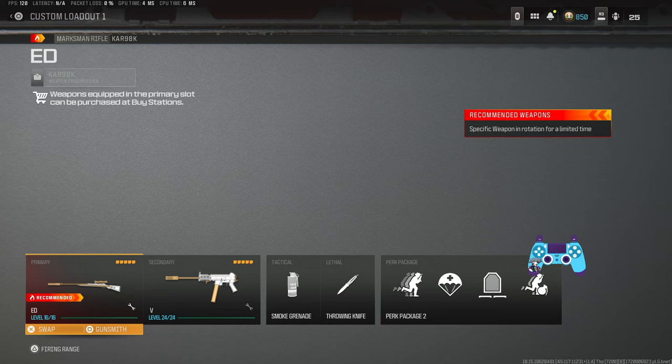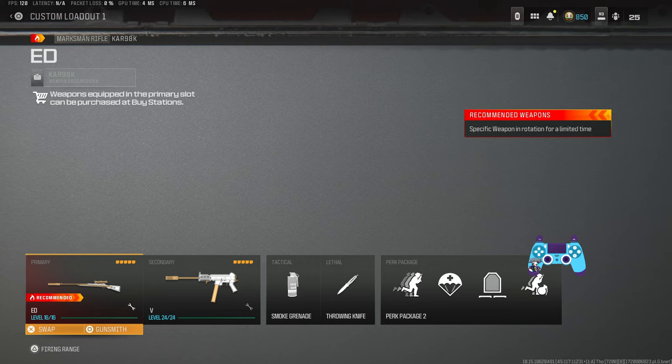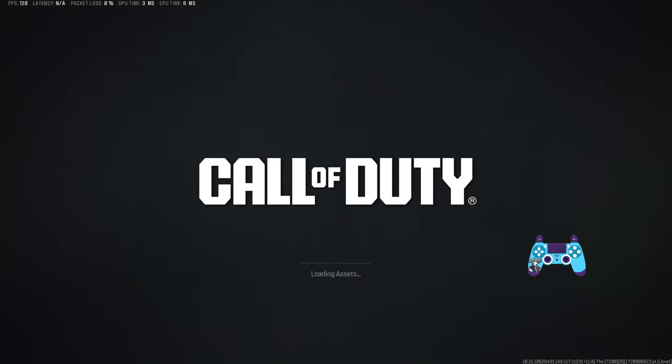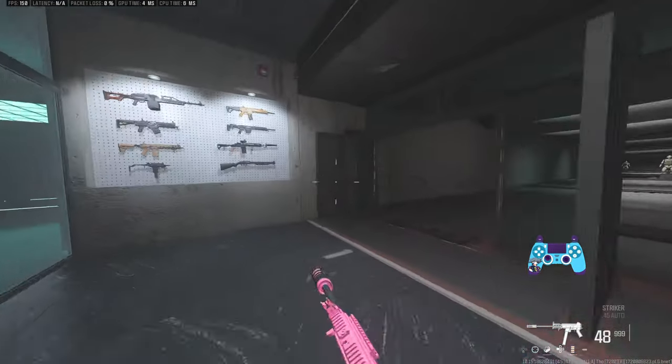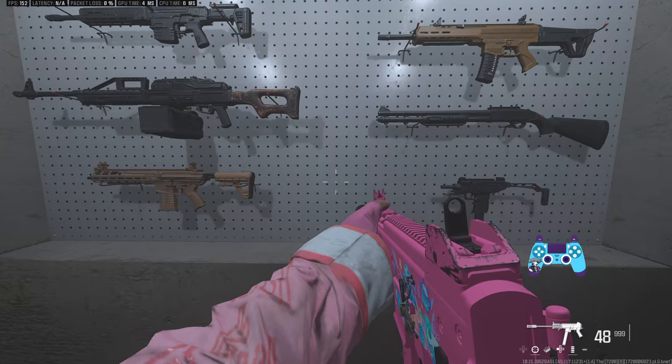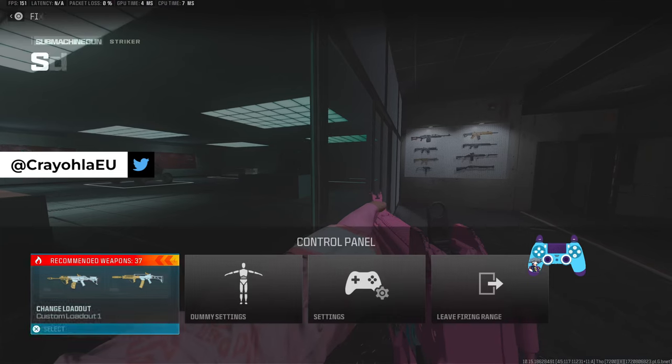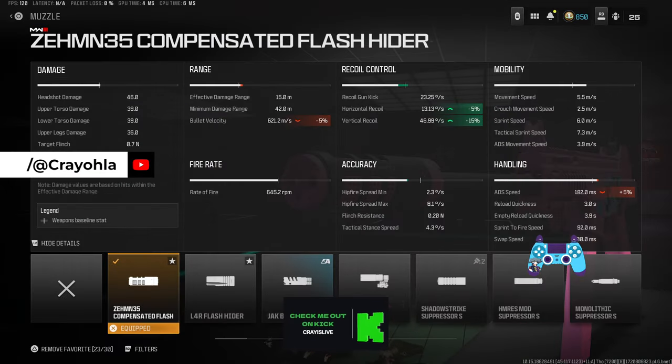We'll start with the submachine guns — the stuff to use up close — and then finish the video with the long range meta. These aren't in a particularly specific order. First we have the normal Striker. It's definitely not the best SMG to use, however for sniper support it's fantastic due to its damage at range. It's got one of the best damages at range out of all the SMGs and fantastic mobility with this build — 5.5 movement speed.